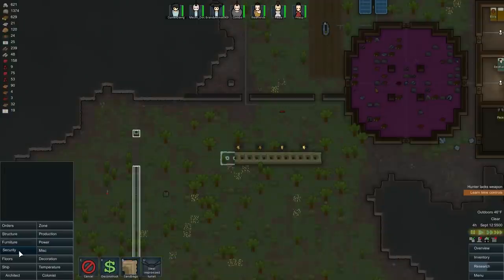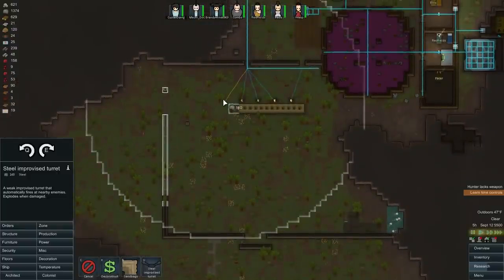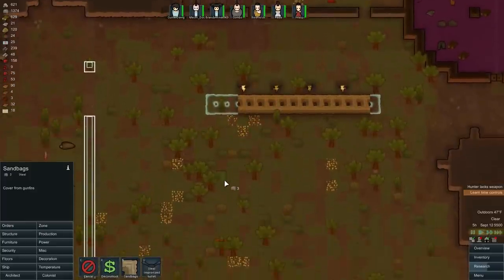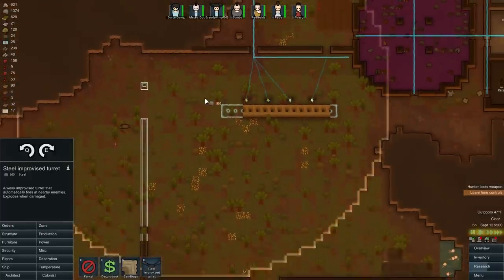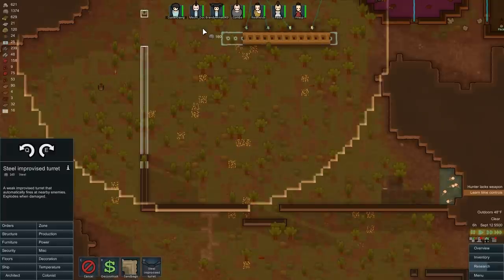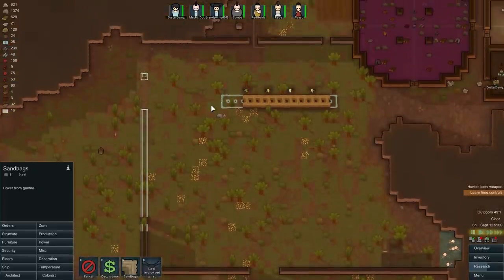We're going to make some more turrets — security. This will probably be the last turret on this side, and probably the last one on that side as well. Let's see how we want to do this — make this turret right here, and then they'll start coming down this way. They won't be able to shoot right away, but they'll be able to shoot enough.